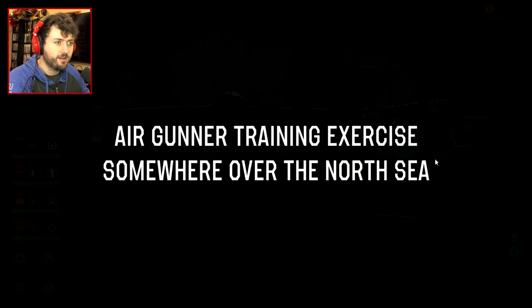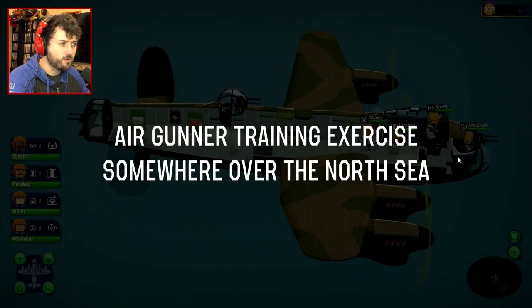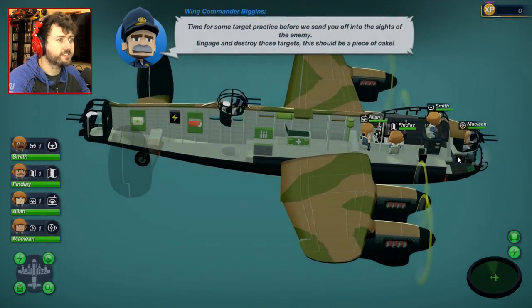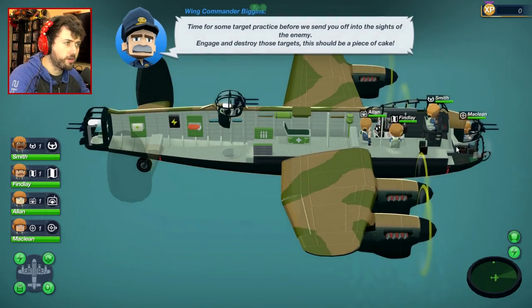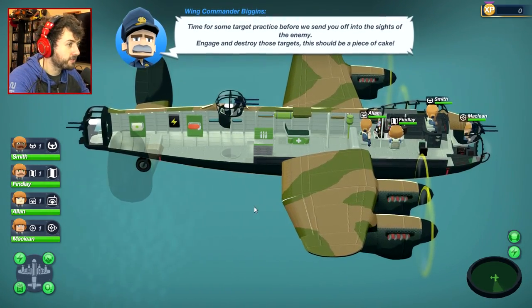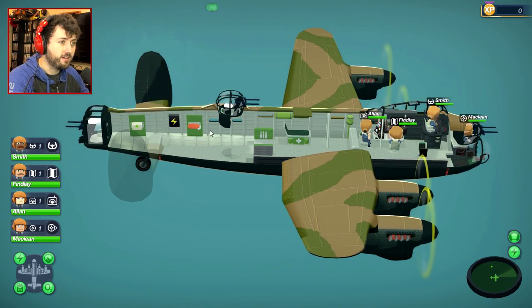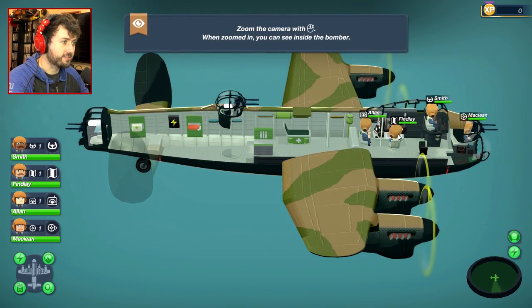1942. Air gunner training exercise somewhere over the North Sea. Time for some target practice before we send you off into the sights of the enemy. Engage and destroy those targets — this should be a piece of cake. So I'm gonna be micromanaging these guys on this plane. We got gunners, we have the pilot, and these guys are doing some kind of control system.